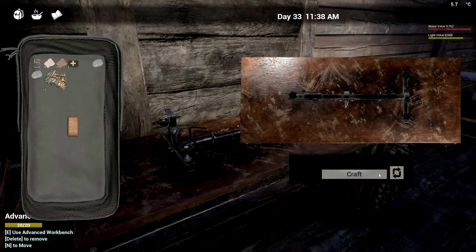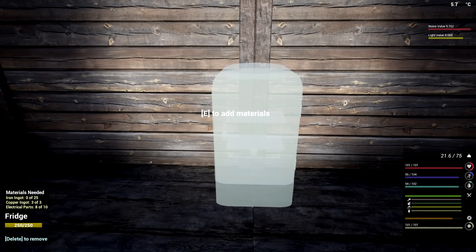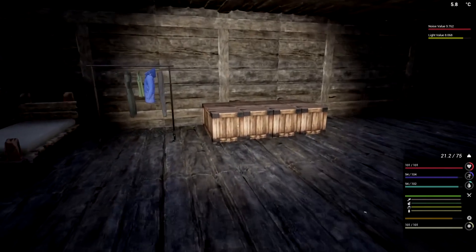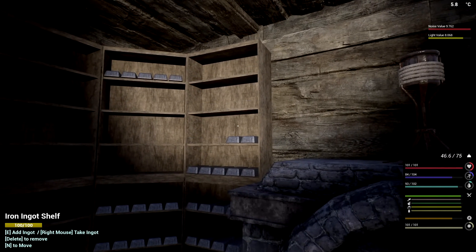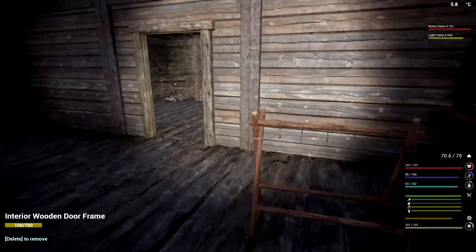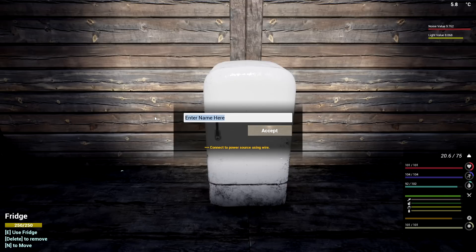I think I grabbed too much anyway but it's all good. Perfect - I just need 25 ingots. That's here and then one little slice on the left hand side - we're good to go. 70 pounds, we're rocking it.